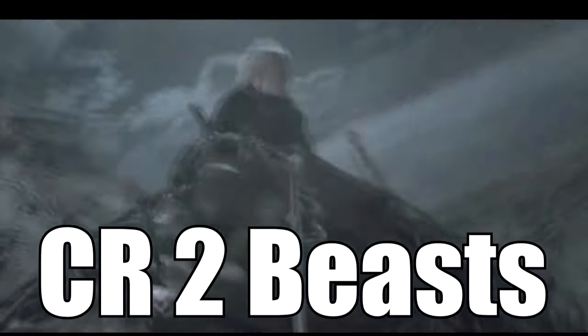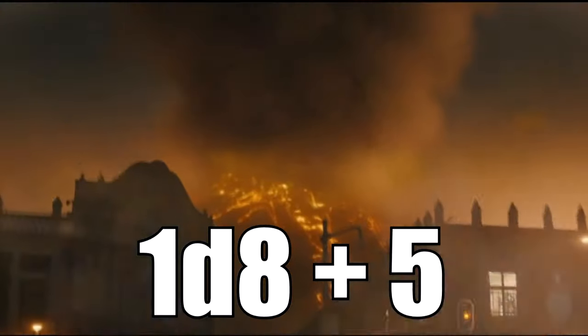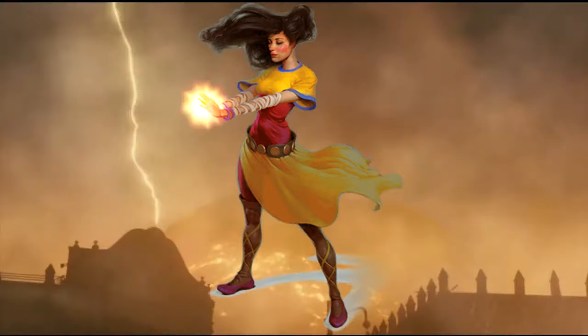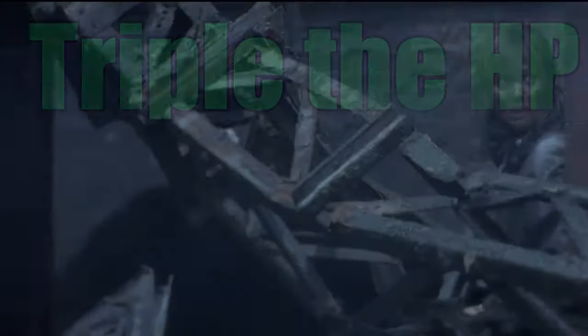Additionally, you gain access to CR2 beasts at this level. Some of these beasts, like the polar bear, have a plus 5 strength modifier, so all your unarmed strikes are gonna be doing 1d8 plus 5 damage. You're gonna be hitting as hard as an 11th level monk at 9th level with more than triple the effective hit points. This build is just hard to beat.